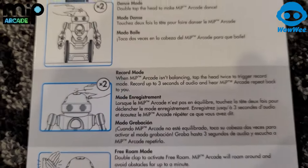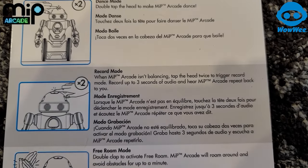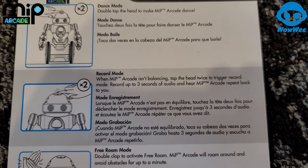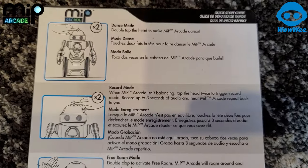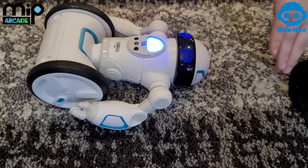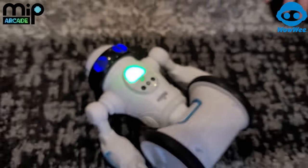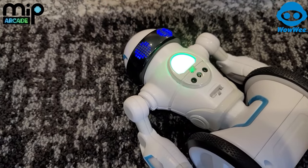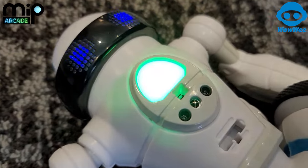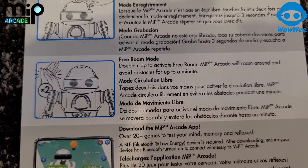Let's see what the next thing says here. It says record mode. When Mip Arcade isn't bouncing, tap the head twice to trigger record mode. Record up to three seconds of audio and hear Mip Arcade repeat it back to you. Let's try it. Hello! Hello! It's pretty good. It's just that the speaker is not loud. If there was a way to turn up the volume, that'd be cool.